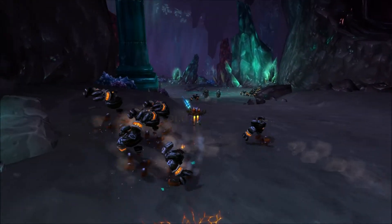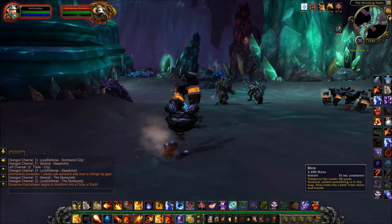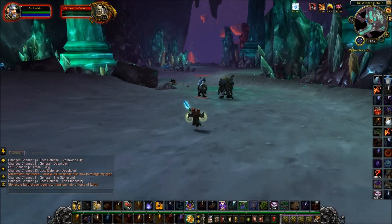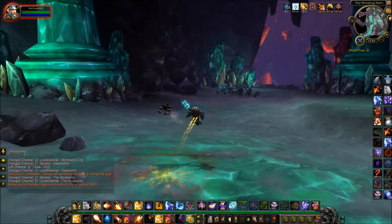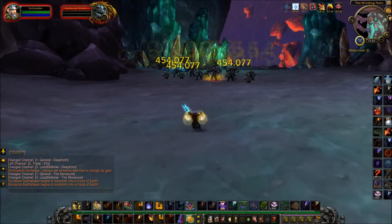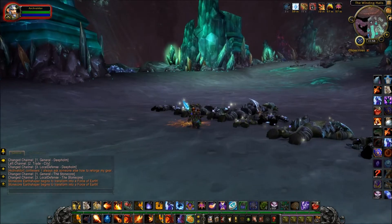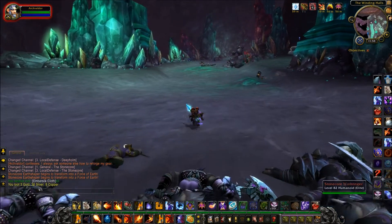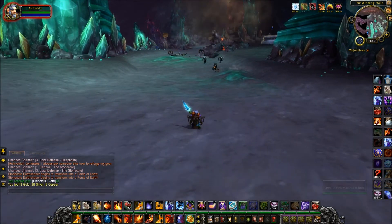You'll notice I'm in the Stone Core. This is one of a few items from the Gnomish Gearworks which can be used in dungeons. The advantage should be immediately obvious — I'm moving at least twice as fast as I normally can, with no mage here. Basically moving even faster than a rogue.